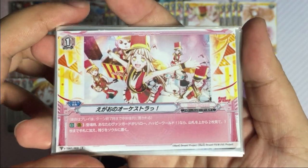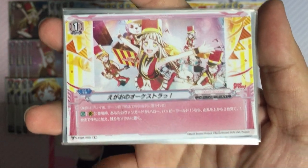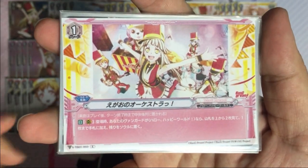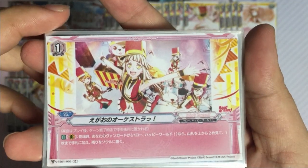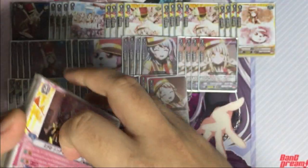Next is the grade 1 — we only play one copy since this is not that important. When it enters the field, if your vanguard is Hello Happy World, look at the top two cards of your deck, add up to one to hand and put the rest into soul. That's all the cards we play for this grade.